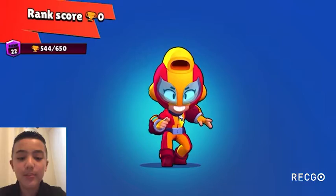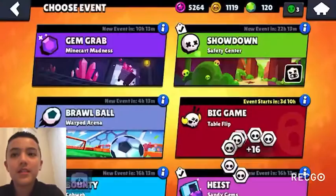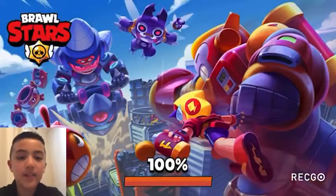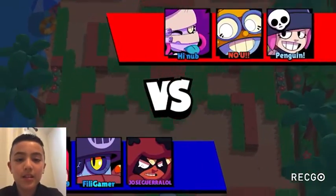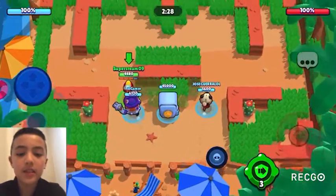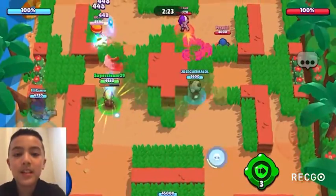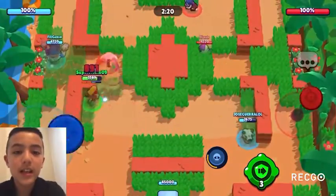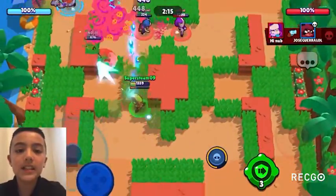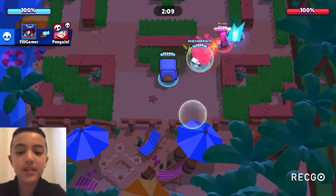At 34 we have Nita, dropping 12 spots. The maps have become more long-range and Nita just doesn't fit those maps, and her bear doesn't do as much as it used to. At 33 we have Mortis, dropping two spots. Although there are a lot of throwers in this game mode and he can be a good bolt collector, besides that he's just very horrible in this game mode.